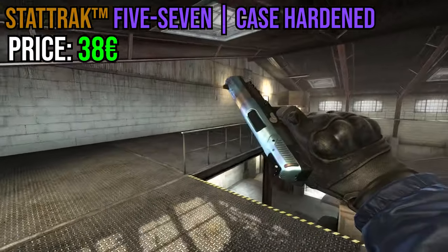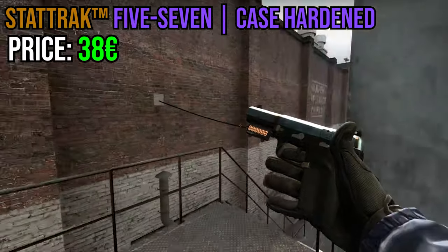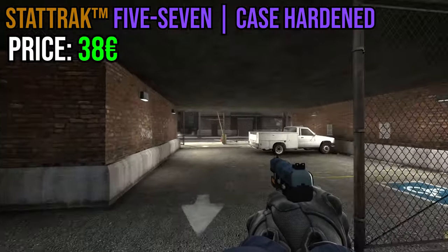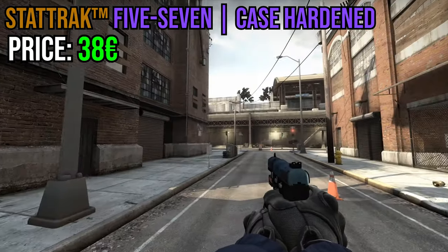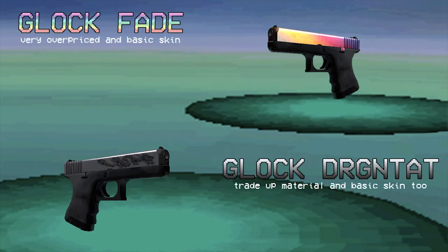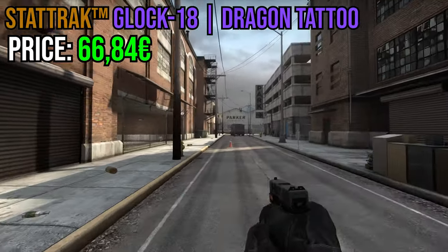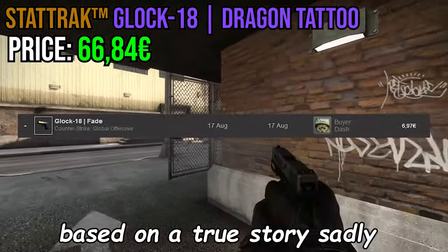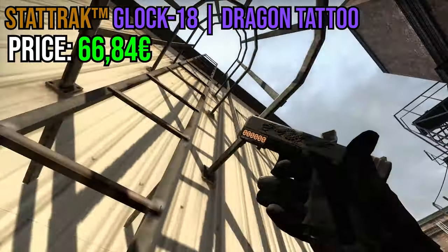Most Five-SeveNs back in 2013 were really bland and boring looking, and the Case Hardened had a lot of interesting patterns. People back then didn't have a set price for specific patterns, like the full blue one you can see on screen right now. Moving on to the Glock — is it gonna be the Fade or the Dragon Lore? Well, it's the StatTrak Glock-18 Dragon Lore. Look, the Fade wasn't cool back in the day — even I sold it for 6 euros the first day I got it. Dragon Lore had StatTrak and at the same time was harder to get.